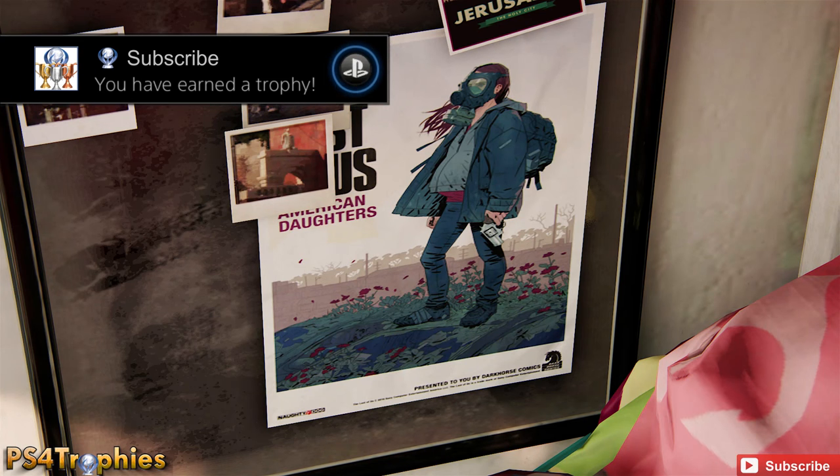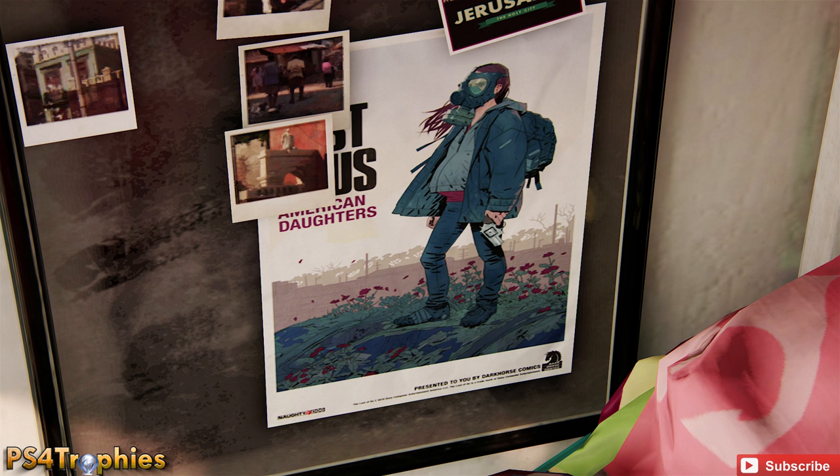Hey guys, we've got some fun exciting news about The Last of Us, and this is regarding an easter egg found in Uncharted 4 — specifically in the epilogue. I'm not going to show you exactly how to get here because I don't want to spoil anything surrounding the epilogue. Just know it's in the first room that you start in.